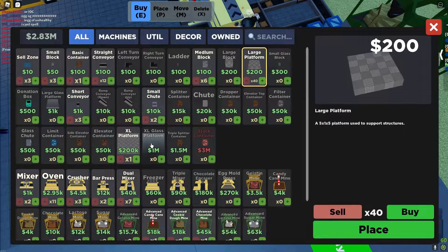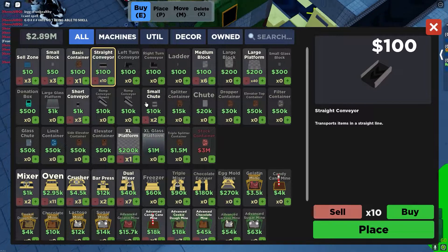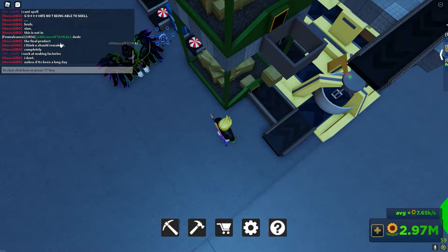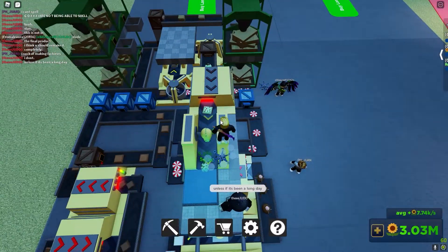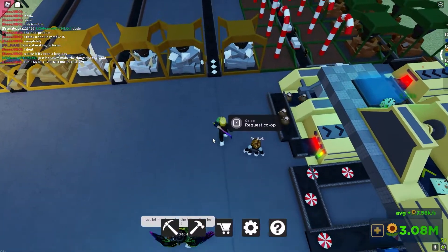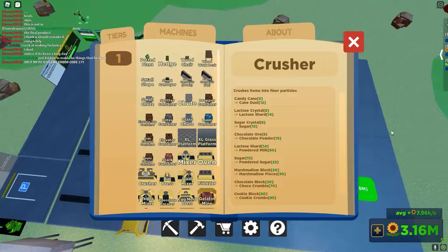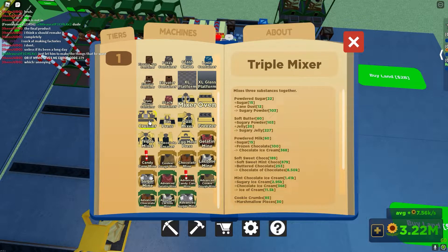Sorry guys, I'm not paying attention to chat. What is happening? I literally cannot put it where I need to put it. Can I put something to place it against? Oh my gosh — I literally cannot place this. The thing is I need powdered sugar, but also regular sugar and peppermint. I can't really do the same setup I have over here unless I have the space, but I won't be able to buy that for quite a while because of how expensive it is.